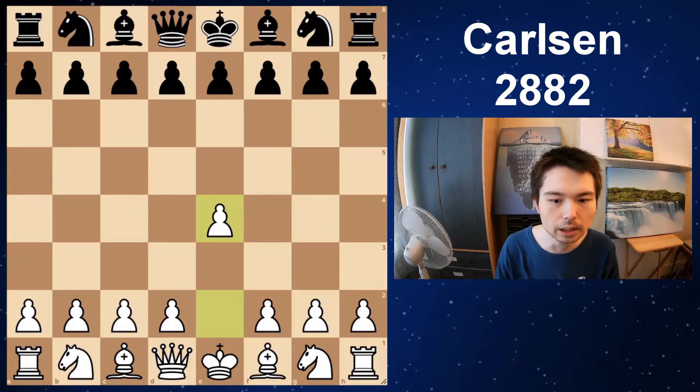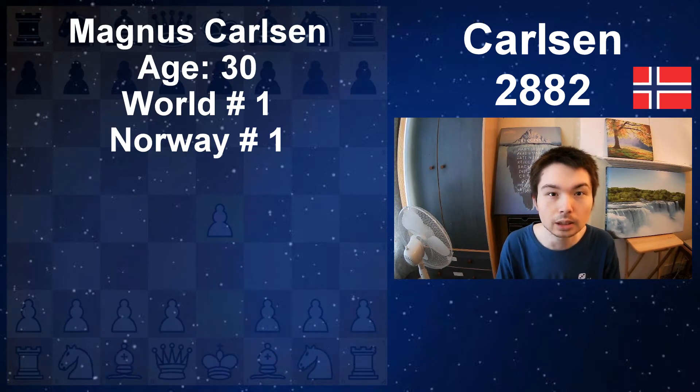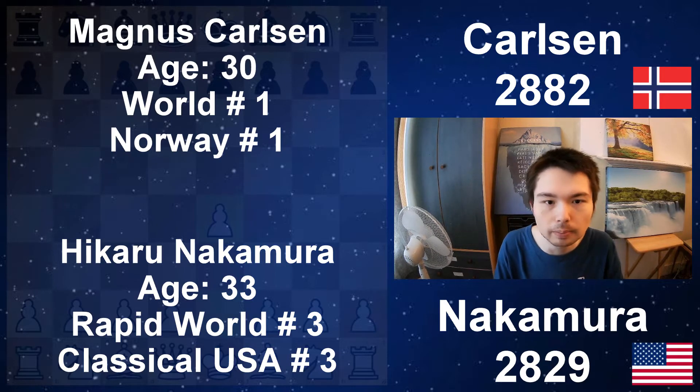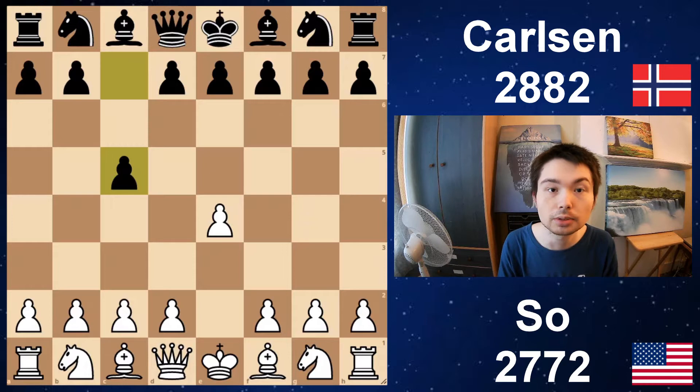First up, Magnus is playing Wesley So. He's 27, Rapid World No. 7 from the USA. In the next game, I will look at Magnus playing Hikaru Nakamura. He is 33, Rapid World No. 3, also from the USA. Both sides have 15 minutes on the clock, plus 10 seconds per move. This game took place in the Grand Chess Tour.